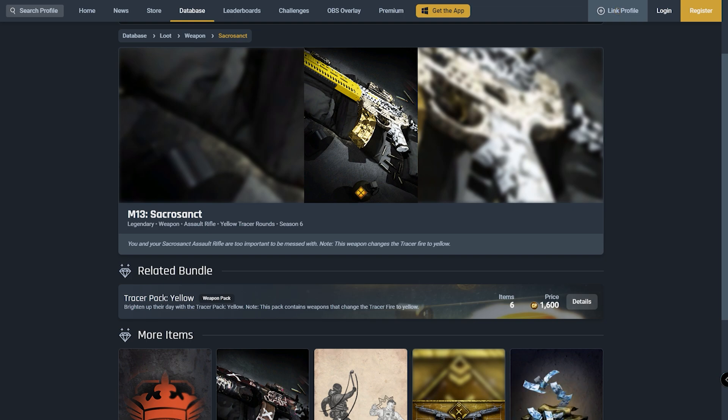This weapon is a beast in Warzone and multiplayer, and it's a real shame they didn't include this earlier on in the seasons, but we have it now. The M13 Tracer Pack — we finally have it. The description of this says, 'You and the Assault Rifle are too important to be messed with,' and it just tells you that this is Tracer Fire to Yellow.